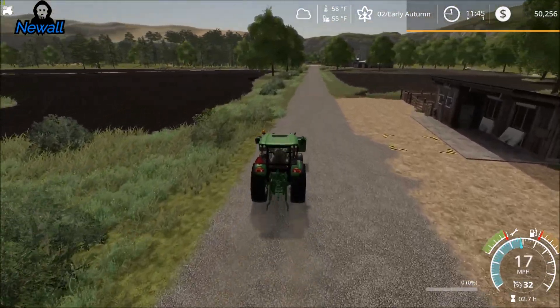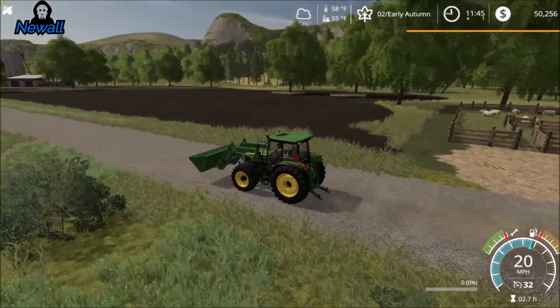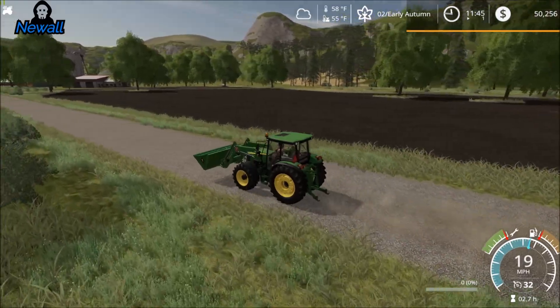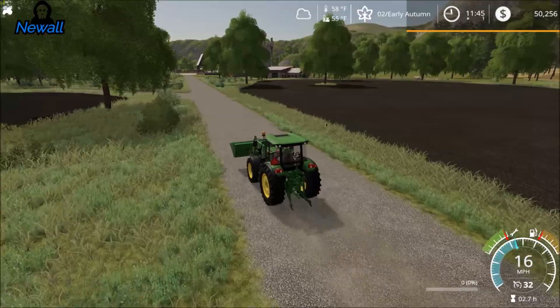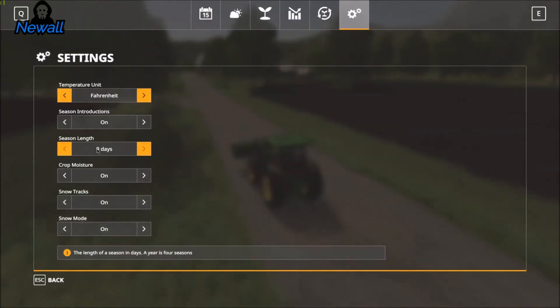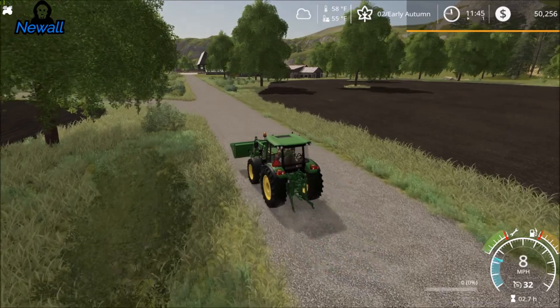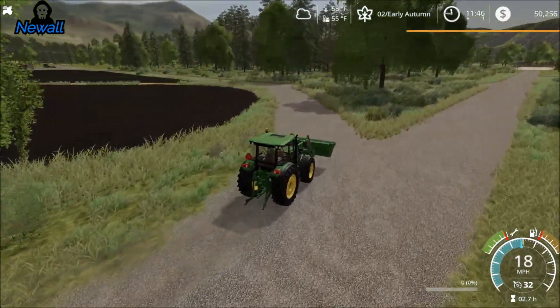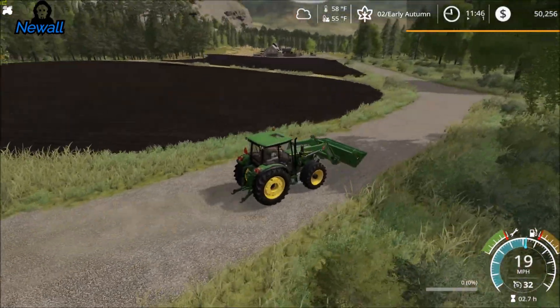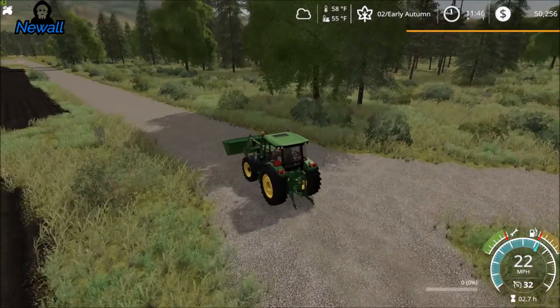Down here is a little bit of arable fields. Got winter oats planted over here on the right. It is the second day of autumn — I run nine-day seasons on this one. I'm using the Oregon geo just because Grizzly Mountain seems like it'd be pretty close to Oregon weather to me. So I got these two fields I'm going to do with winter wheat — we'll get that taken care of.